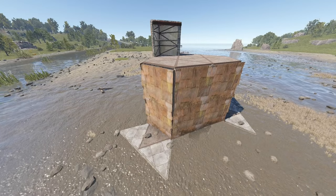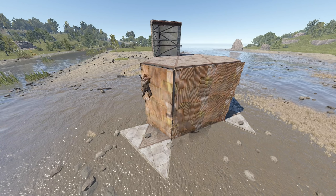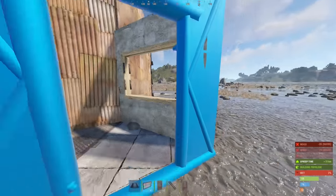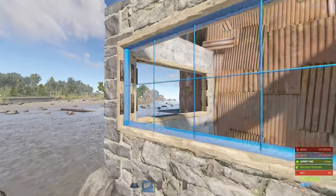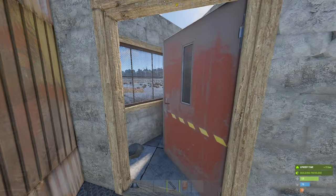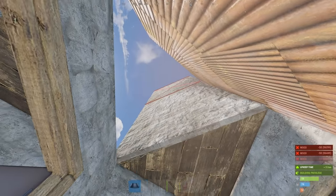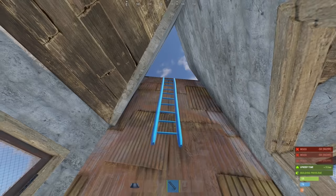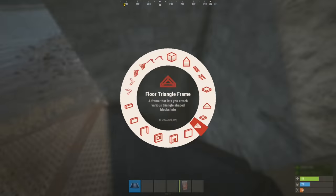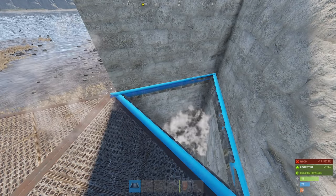And now that our base entrance is quite high, improvised means of entry no longer suffice. And so, left of the chute, drop down and make a windowed airlock entrance like so. If you have a large gap here, cover it with a frame. And add a door.